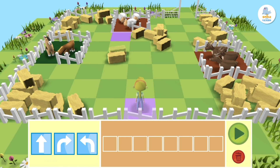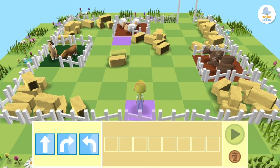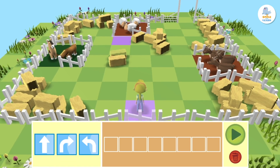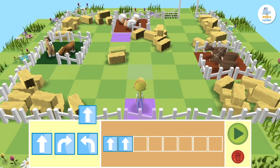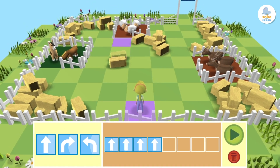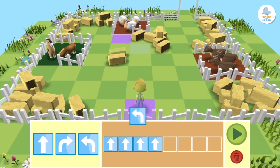We start by dragging four blocks with a forward arrow because first she has to go forward four squares: one, two, three, four. Since the sheep are on the left, Peppa has to turn left.